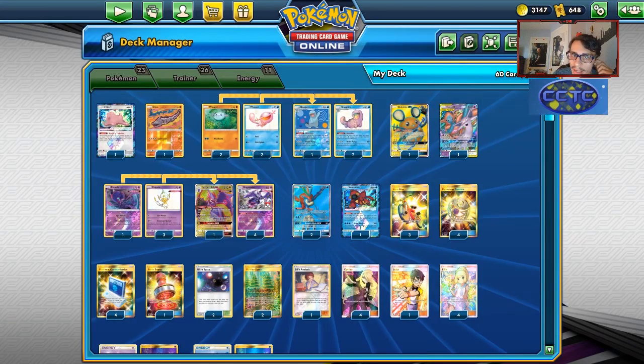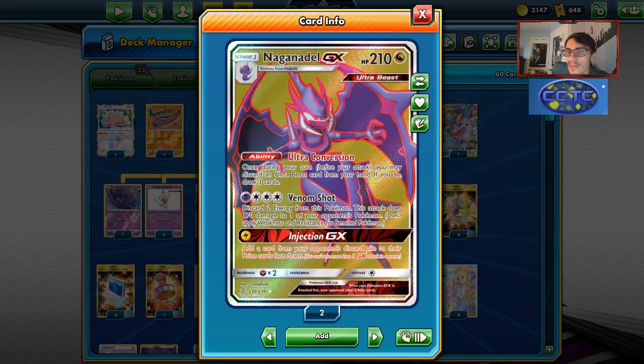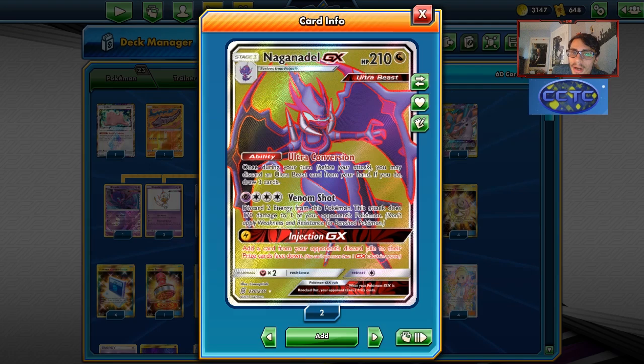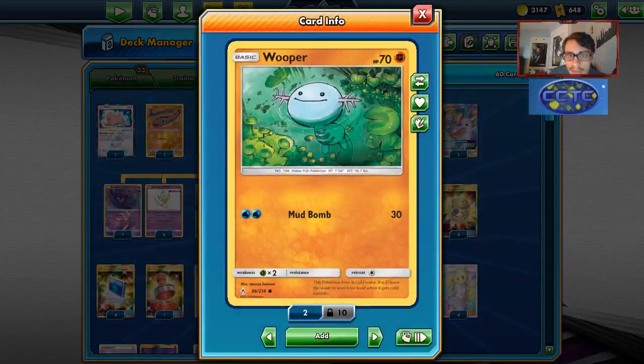We have a 4-4 Naganadel line - going really thick on the Nagas. We have the Naganadel GX with Ultra Conversion and Venom Shot. We can use Venom Shot a lot of the time with the proper setup - it does 107 damage to one of your opponent's Pokemon. One thing you can do with Venom Shot is soften something up to maybe get knocked out by Cross Division. We have two Psychic Energies in the deck so we can actually attack with Venom Shot a lot.